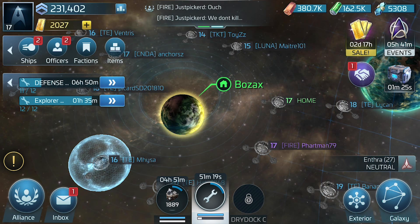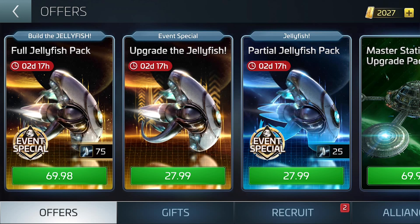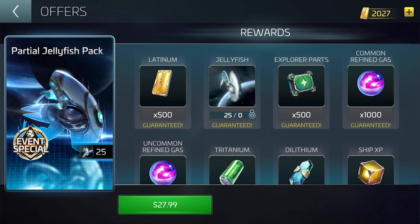We are in event mode here. This means for the next couple of days, there are sales and events going on. Let's take a look at the sales. Here we have the $27.99 jellyfish pack - this is supposed to be an event special. Inside you get 25 pieces, 500 latinum, explorer parts, common and uncommon gas, ship XP - basically everything you need for the upgrades.